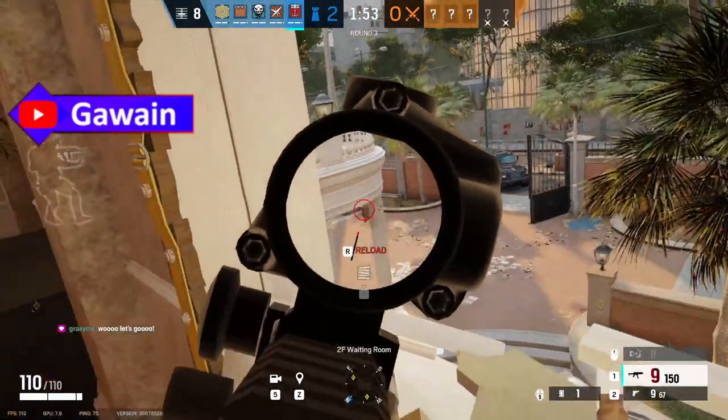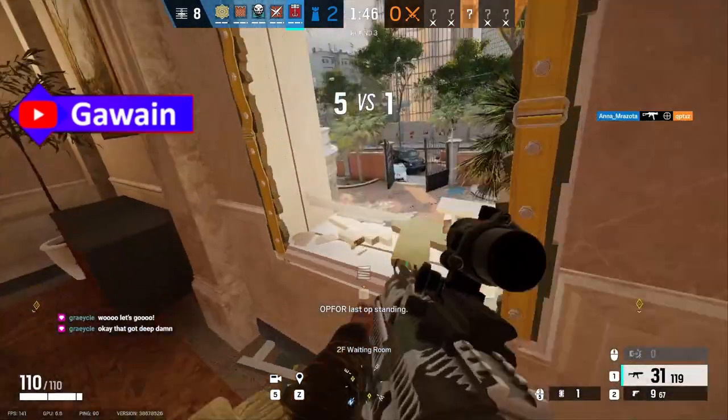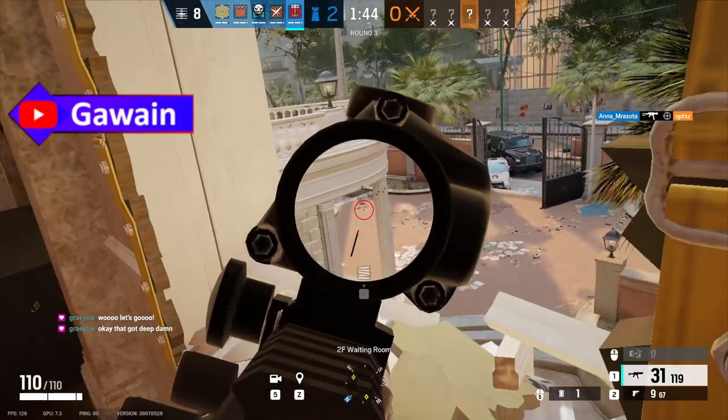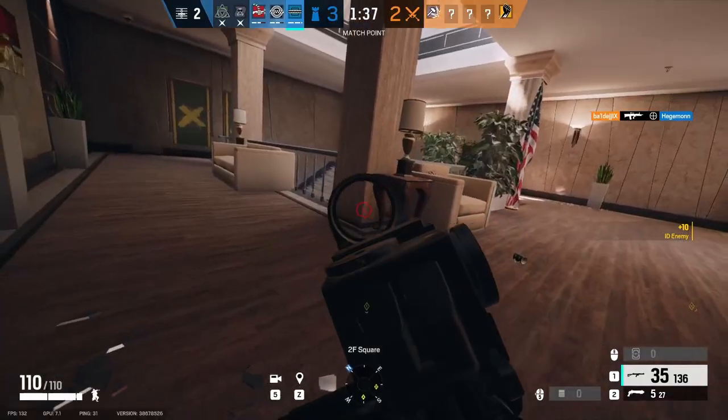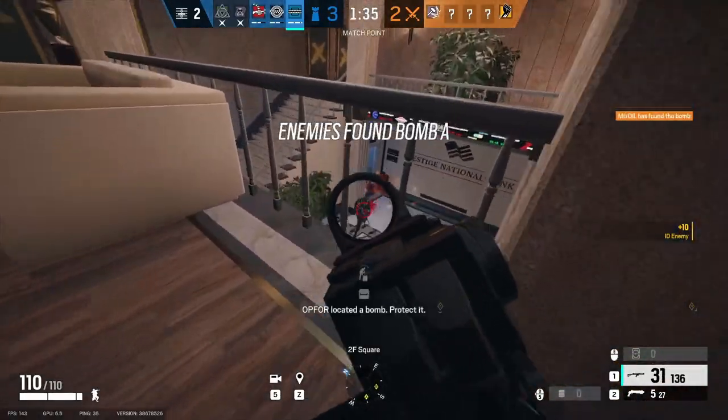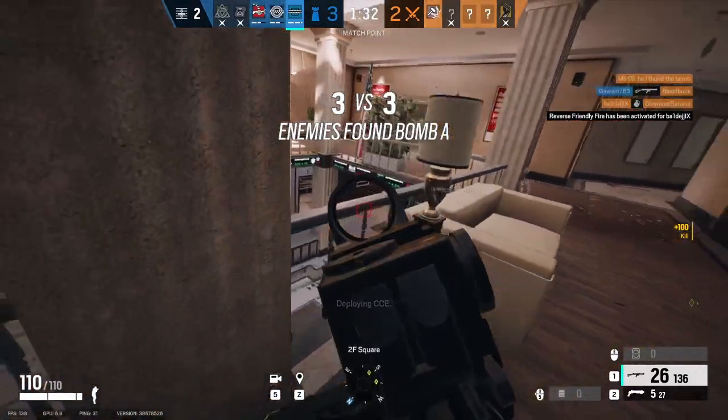Kapkan now gets ten traps which deploy instantly, and three C4s to throw. Two traps on a doorway or window will insta-kill anyone no matter their HP. Frost now gets six traps that camouflage into rugs and carpets. Tis but a rug.